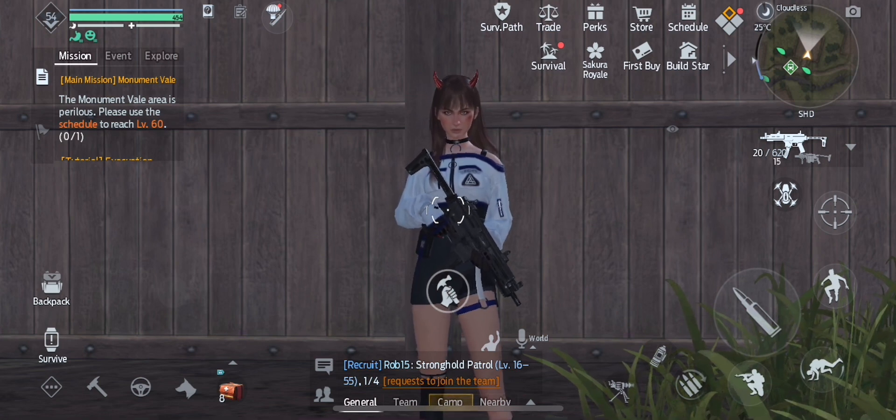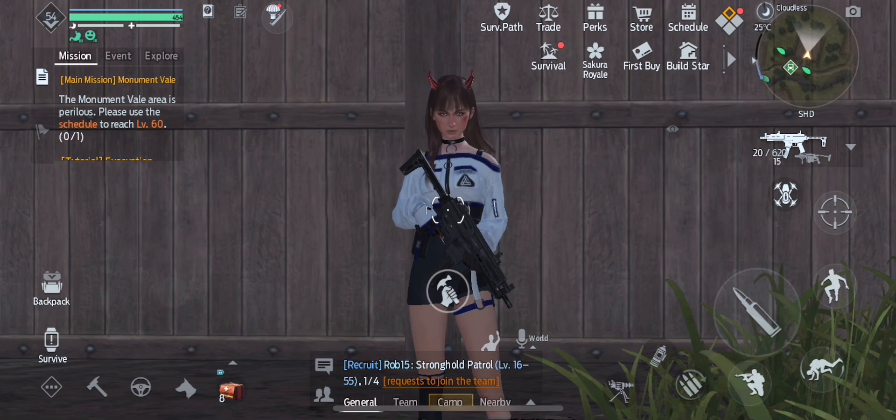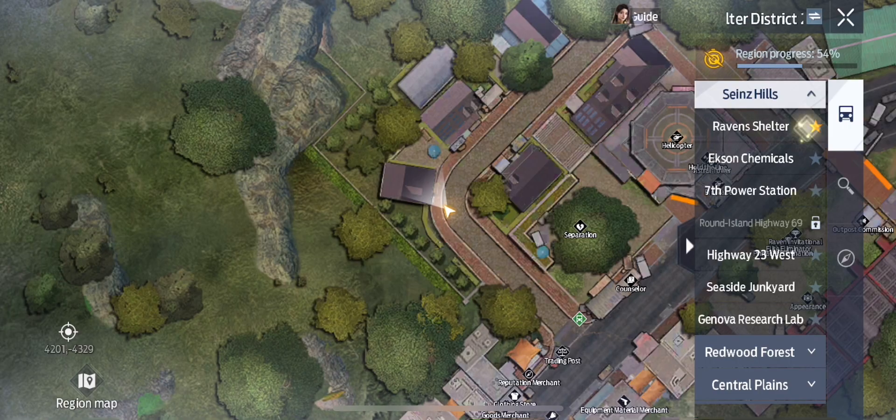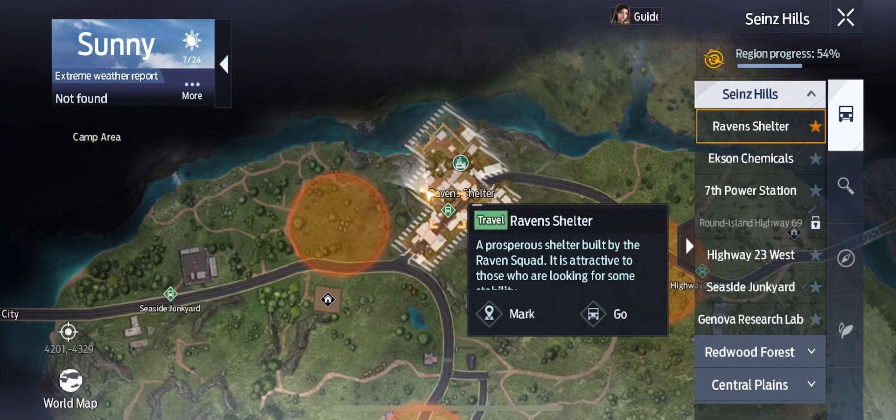In this video, we will be covering the side mission called The Lost Boy and getting the chocolate cake recipe from it. We're going to be starting the quest here at the Raven Shelter under Scenes Hills.